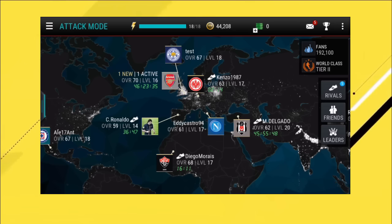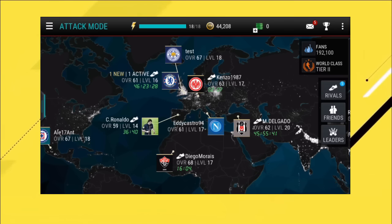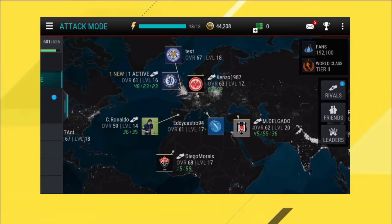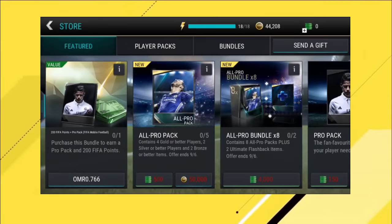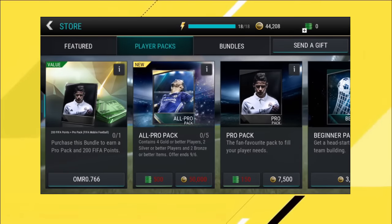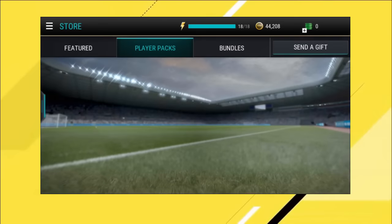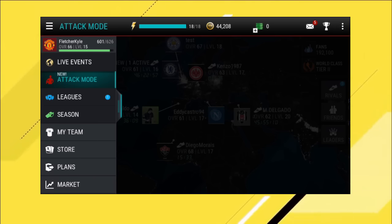How I made these coins is: I kept on playing attack mode until I reached 7,500 coins. Once I got those coins, I went to the store and opened those 7.5k packs. And I just got pretty lucky and packed myself 2 elite players. As you can see, I've got 192k fans from playing attack mode and I'm in the world class 2 tier of the game.